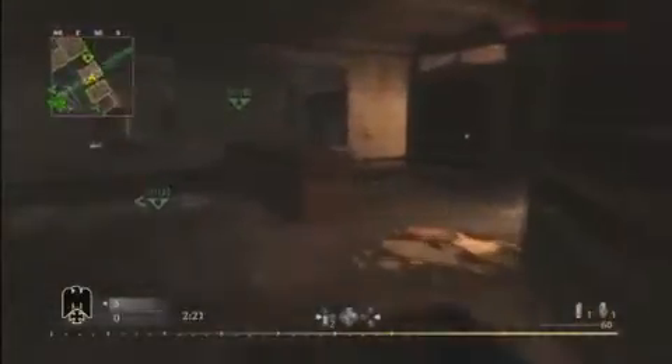First one here, we're going to start off with an SMG — the Type 100, I believe it's silenced — and Extreme Conditioning. I'm going to be setting up my Bettys, one just on the other side of the door there. I don't want it visible; I want them to actually have to come out for it.